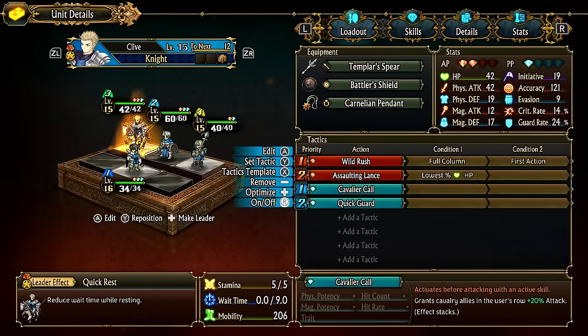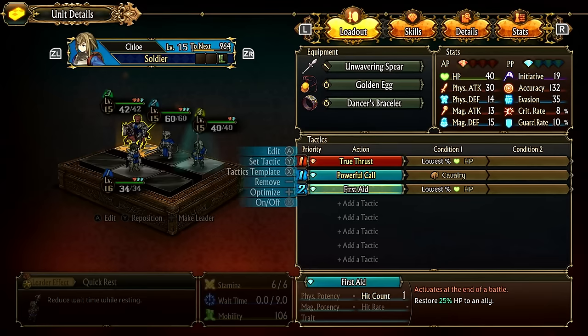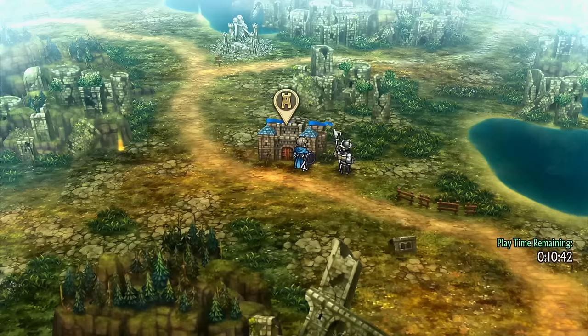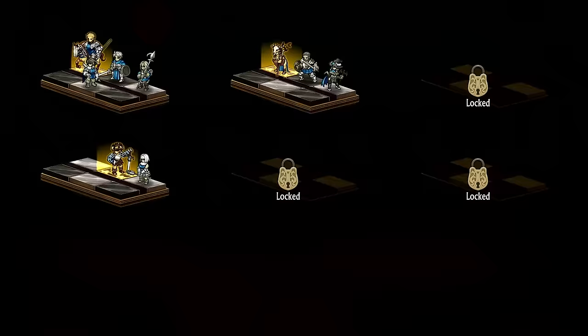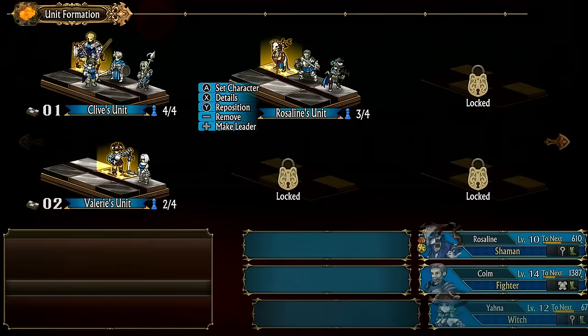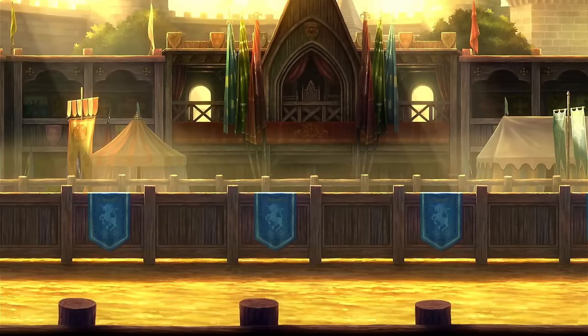If Clive is buffed with Powerful Call and then uses Wild Rush, he gets two buffs — unless the trait says 'limited.' Let's test this in the mock battle to confirm. The mock battle is good for testing things, so let's send in Clive's unit with a tank so the team doesn't immediately lose.